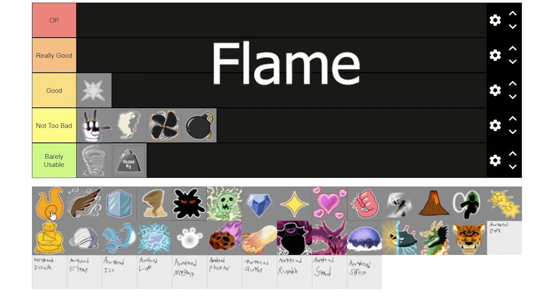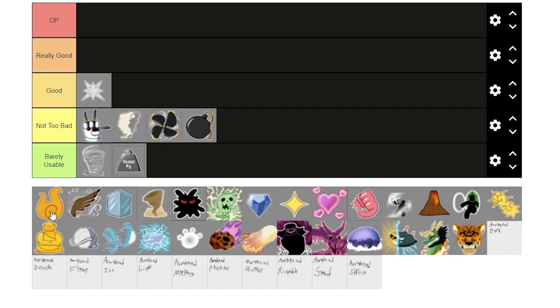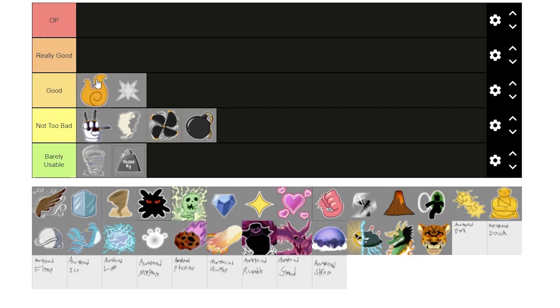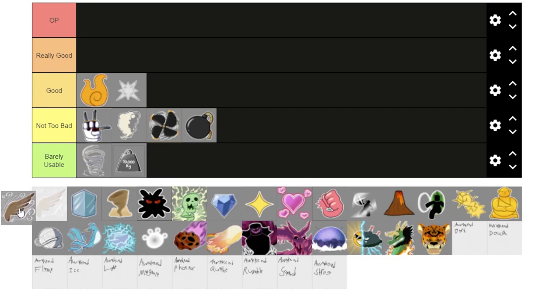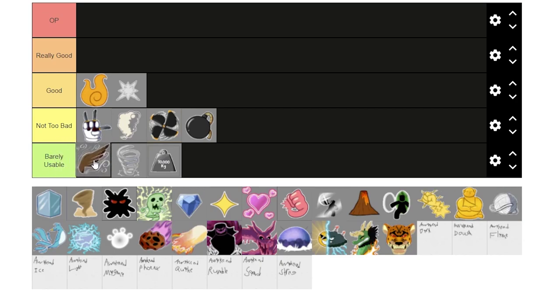Next is Flame. For all awakened fruits, I'm just going to count them as the fully awakened version. My friend has been playing around with Fire for a bit, fully awakened it, and the way he used it is very good, so I'll put it in good. Next is Falcon. Falcon is pretty trash. I'm just going to put it just above Spring in barely usable.